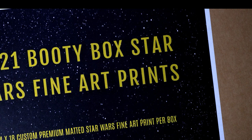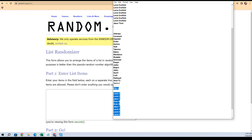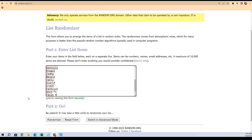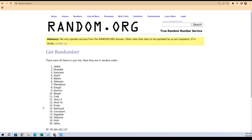All right, let's do it, man. This is gonna be Star Wars fine art prints. Let me pull up a spreadsheet here. All right, boom boom boom, let's do it. Here we go — filler C, that's good. So we got our checklist right here.